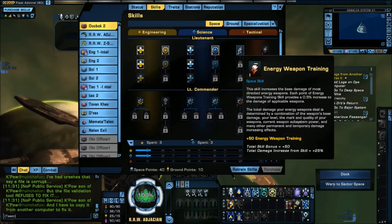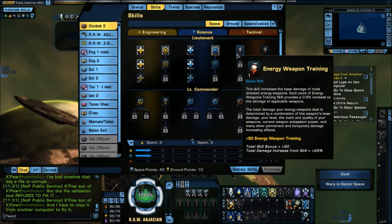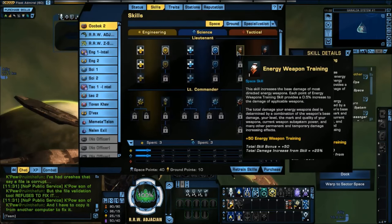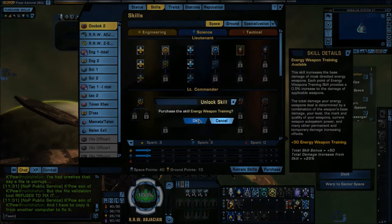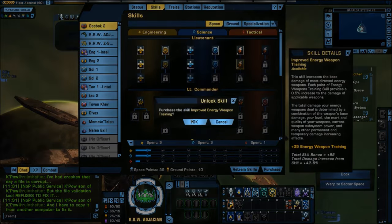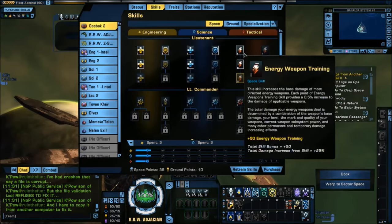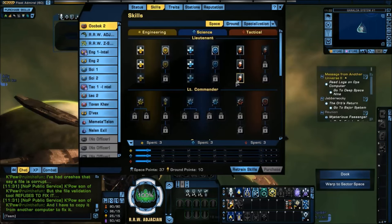Moving to the Tactical section, we have energy weapon training or projectile weapon training. I'm not using any projectiles on this ship, so it wouldn't make sense to put points into projectile weapon training. I am using energy weapons, so three points go into energy weapon training.